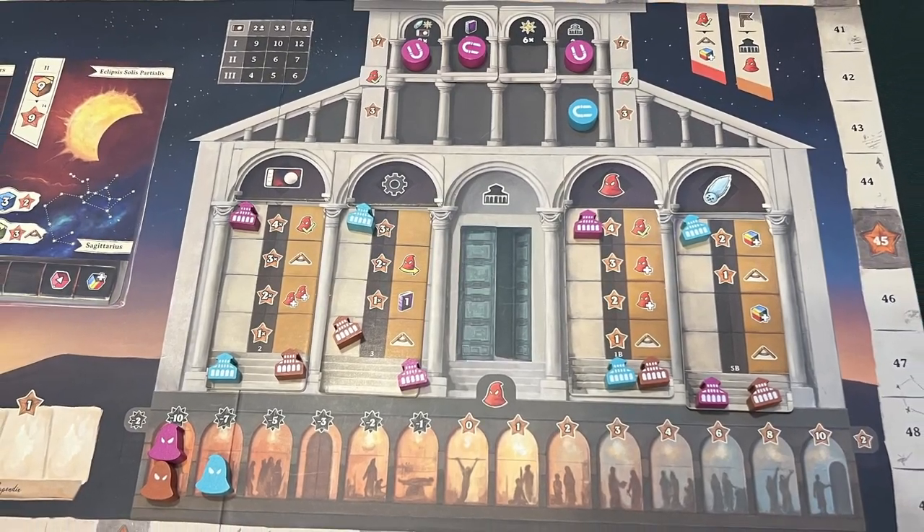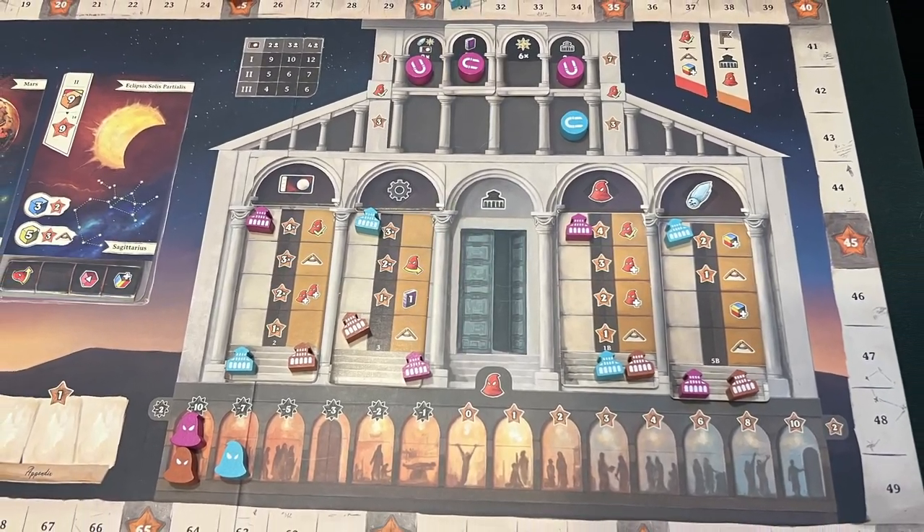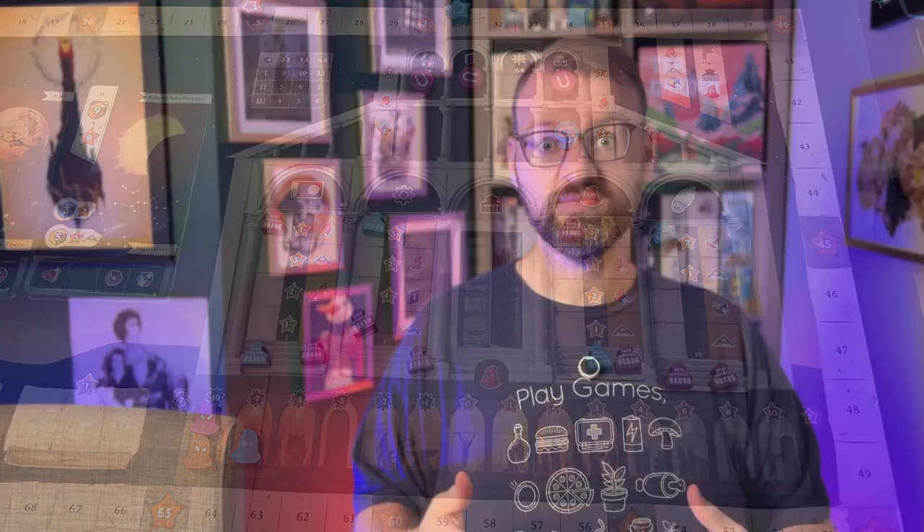The board has a variable setup so the universities will change each game to give you different scoring. There are also achievements — the first person to reach one gets higher points than others who achieve it later — and two of these are random each game while two are always present.